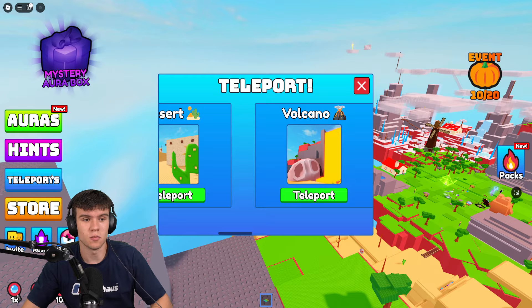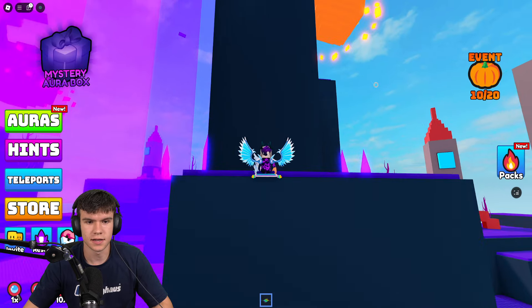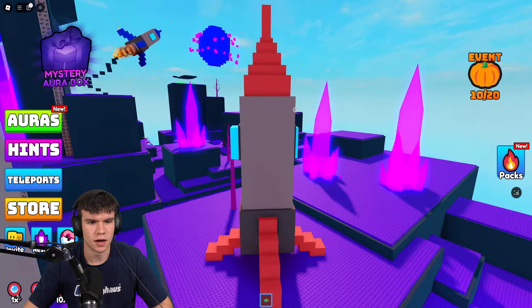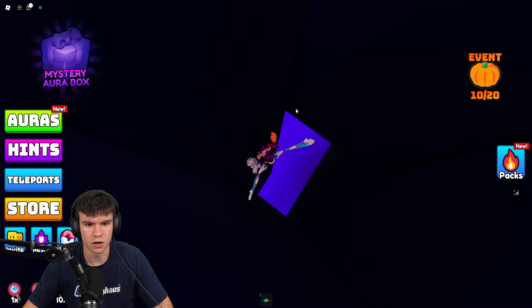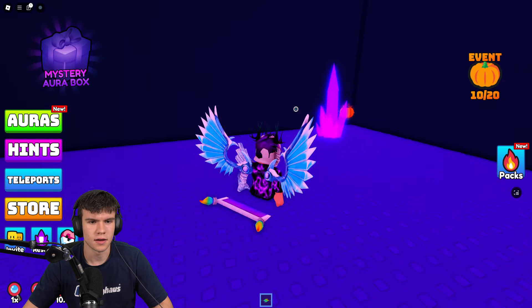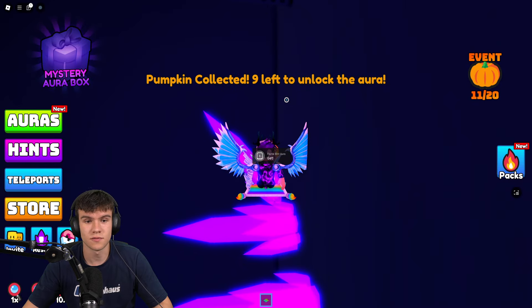Next, follow me. We're going to come back to space — this is where we're going to go. Teleporting here, then come round here to this section. It's just this one over here. We're going to jump all the way down to the bottom, then we are going to come round here. And yeah, here it is — the next pumpkin. Only 9 left to go now, which isn't very many at all.